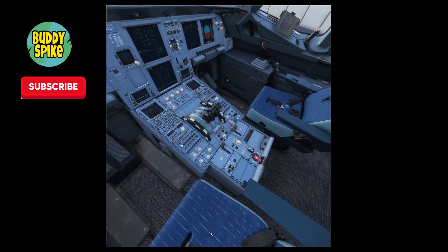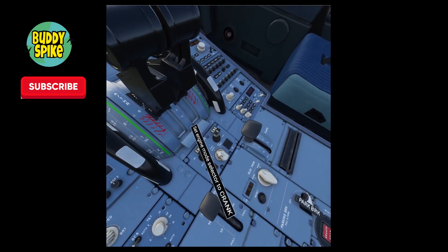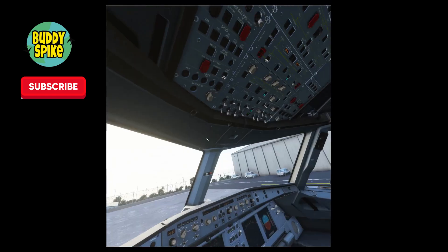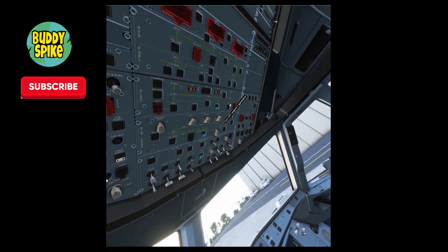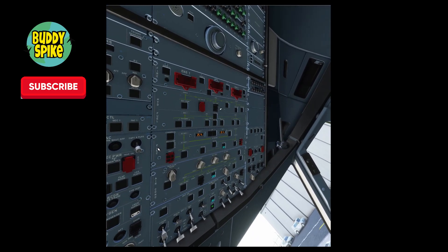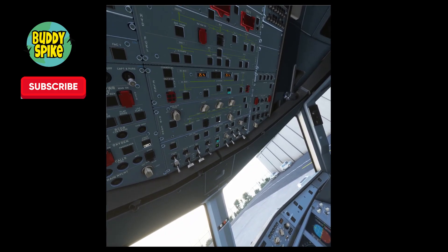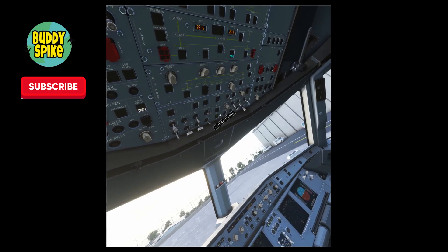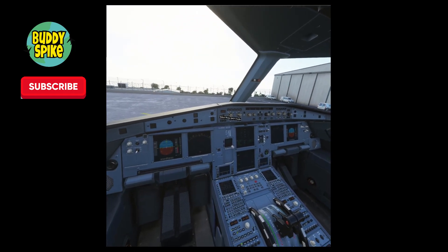Switch the engine mode selector back to normal. Now turn engine generators one and two on — those are the yellow buttons I asked you to turn off earlier. Then turn off the APU Bleed and the APU Master switch. The APU is like a miniature engine — once your main engines are running you don't need it.